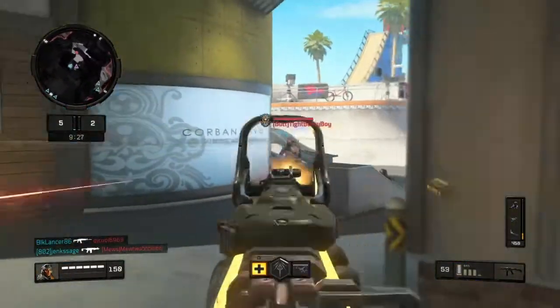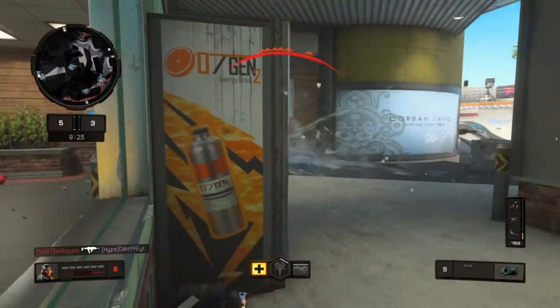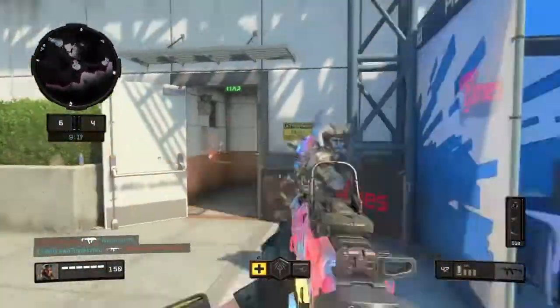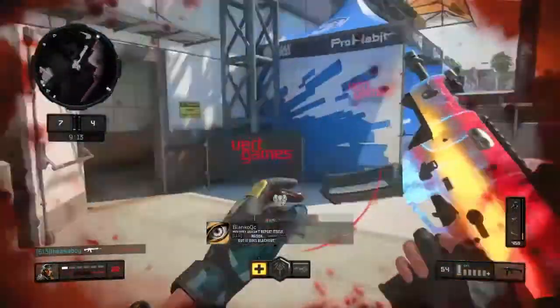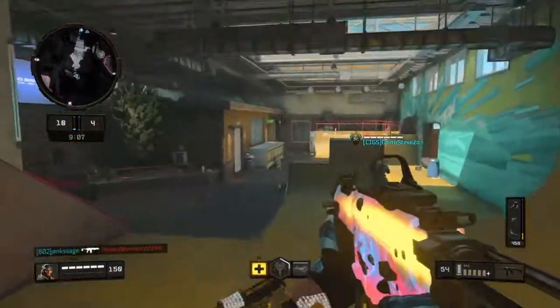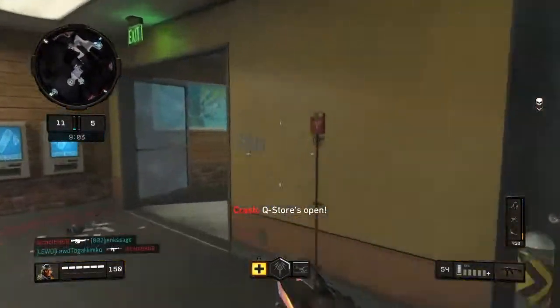If you guys have not seen my previous video, I will put an annotation in the top right part of the screen if you guys want to check it out. Basically, I unlocked the weapon wrap, went ahead and opened it, and I got the Rampage Mark 2. Now when there is a Peacekeeper and an S6 Stingray in the game and I couldn't get either one of those, or even a ballistic knife — come on Treyarch, you gave me a Mark 2 Rampage.